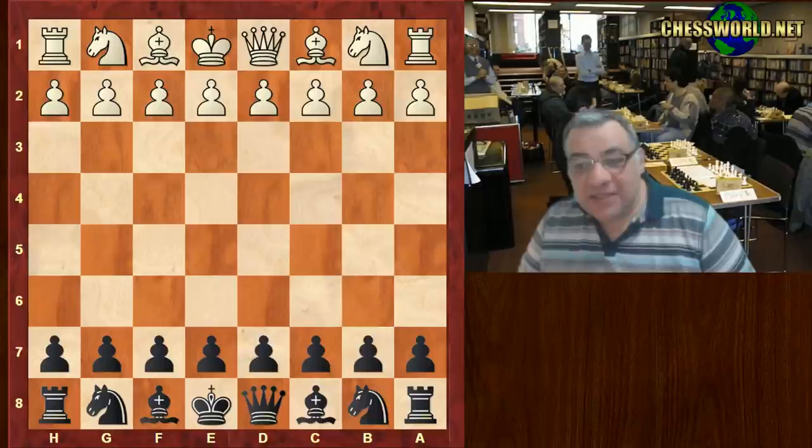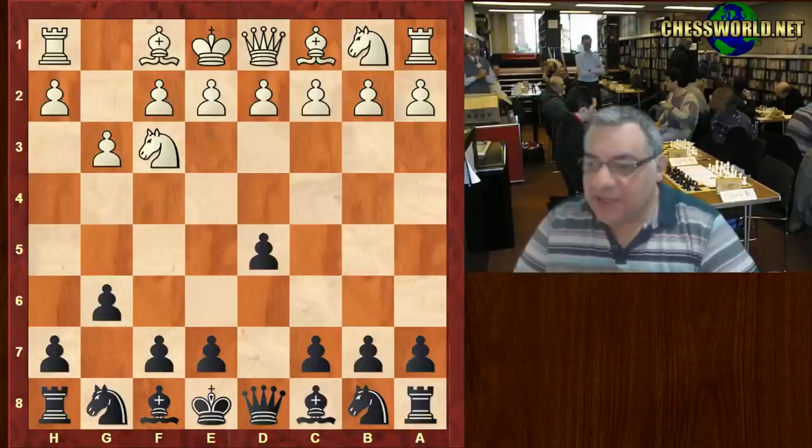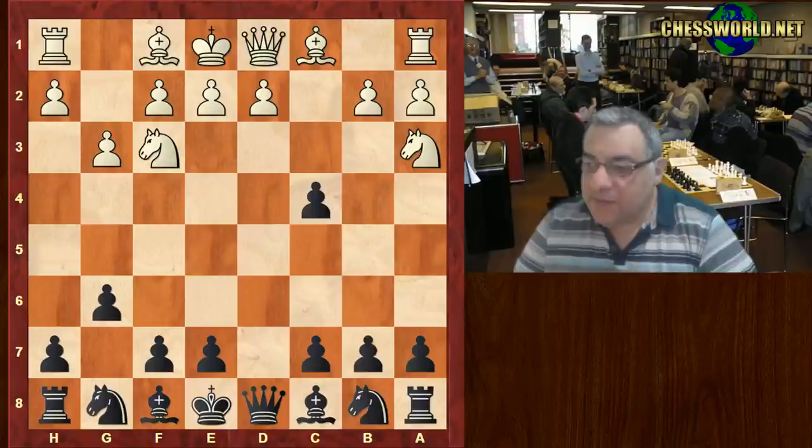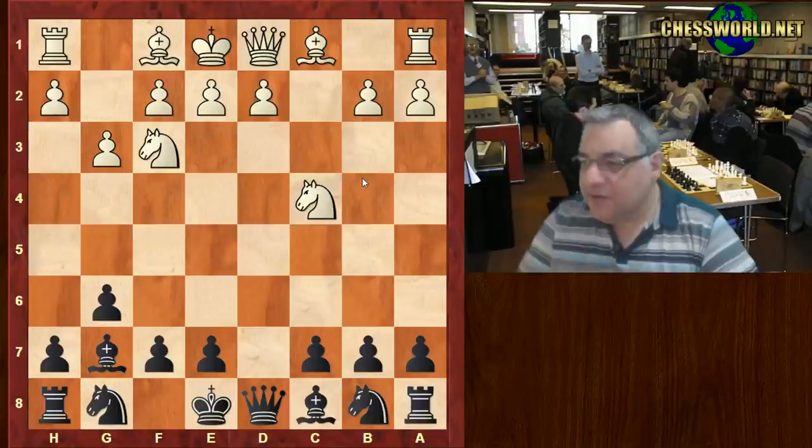Knight f3, d5 from Nakamura, then g3, g6, c4. Nakamura took, Knight a3, Bishop g7, Knight takes c4. This is the kind of setup — if you remember — that beat Magnus Carlsen. One of the GMs beat Magnus Carlsen in the World Rapid with this kind of setup.